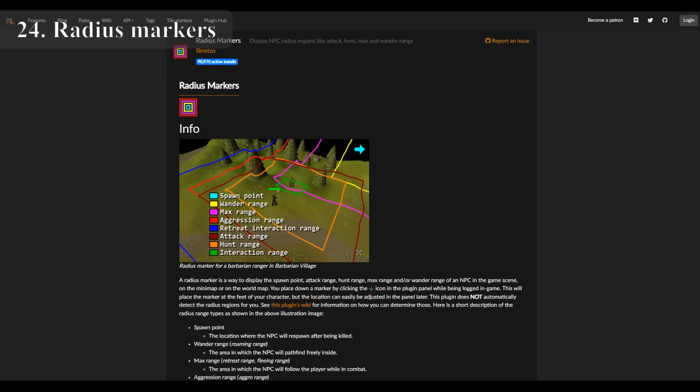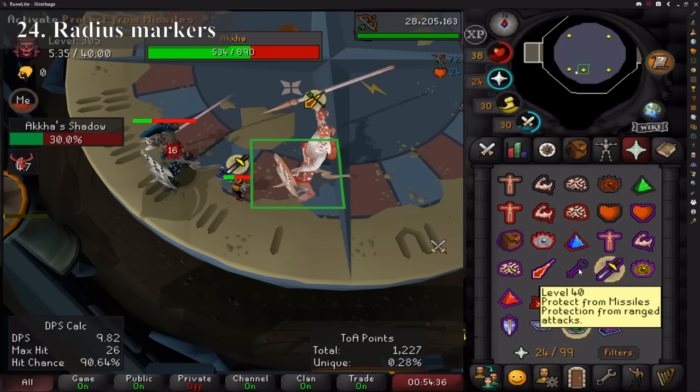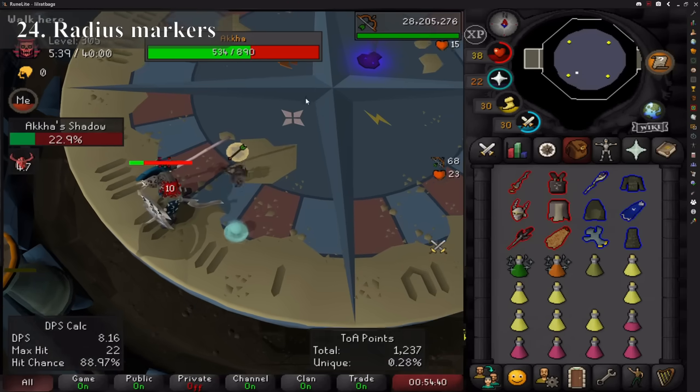Radius Markers are a bit of an eyesore but they allow you to easily find safe spots for creatures, as it tells you the spawn point, wander range, and attack range. It's probably best used against Akkha in the Tombs of Amascut — when you swap styles, Radius Markers changes the colour of the tile around them so you can quickly see what to pray against.